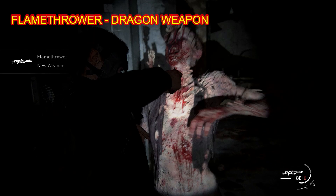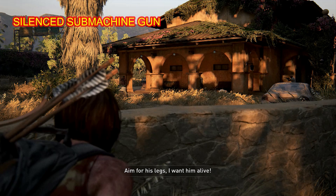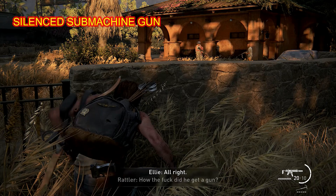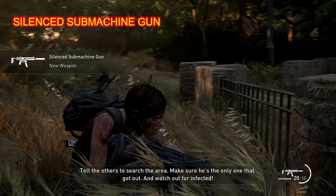You get it 100% via the storyline — you get to the Resort, Chapter 44, and you will get the gun in the scene before this. I just pulled it out now so you can see the silent submachine gun — new weapon — and my trophy popped as I was walking away from that cut scene.